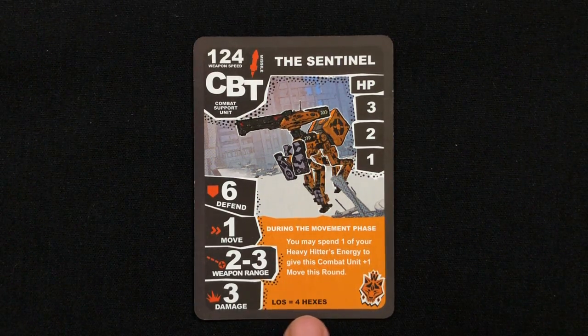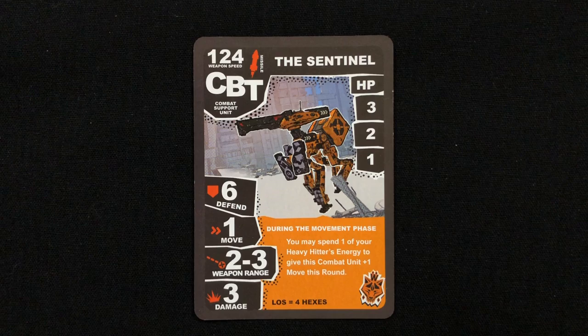And this little line of sight number at the bottom is used for spotting, but we'll explain how that works a little later.